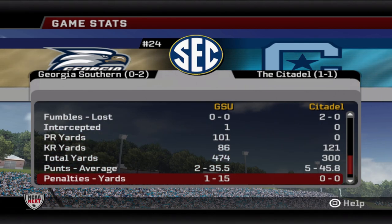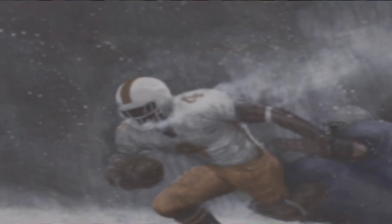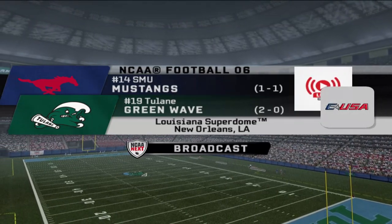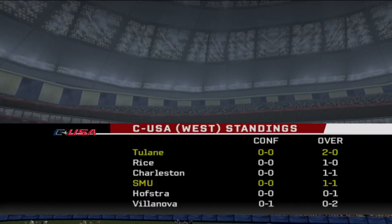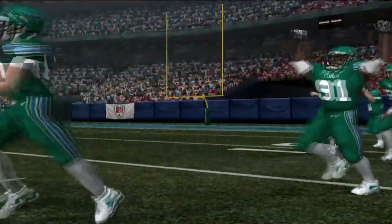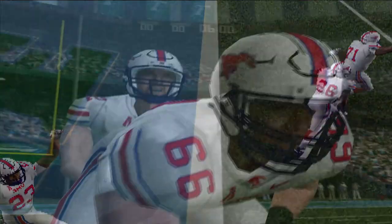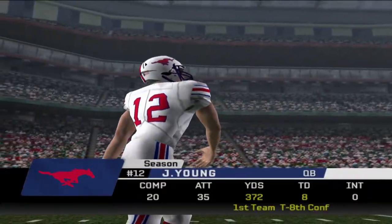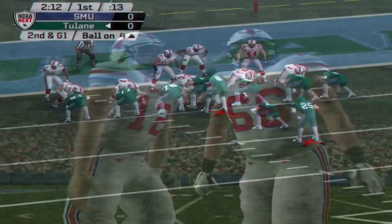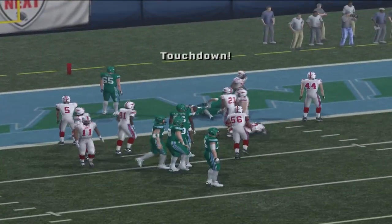Georgia Southern should remain in the top 25. Speaking of the top 25, we get our first top 25 matchup of this episode — an early Conference USA game between the number 14-ranked SMU Mustangs taking on the Green Wave of Tulane. Tulane was bounced in the first round of the FCS playoffs last year, SMU made it to the second round, and SMU is feeling themselves coming off a huge victory against North Texas.